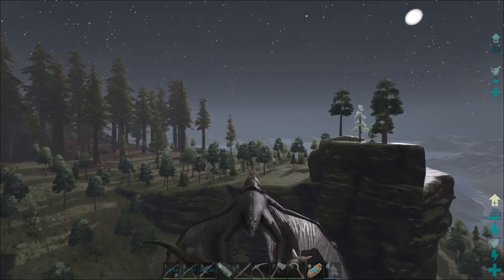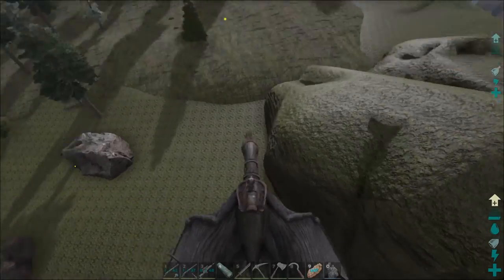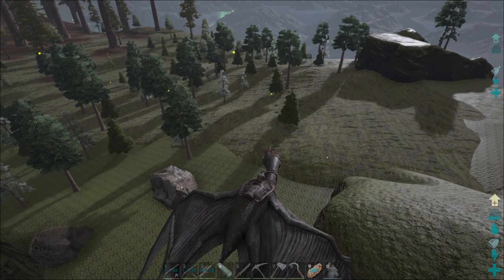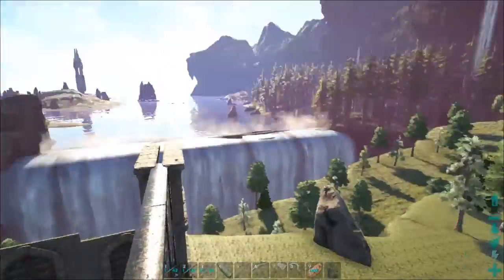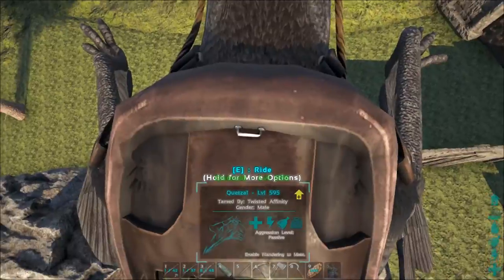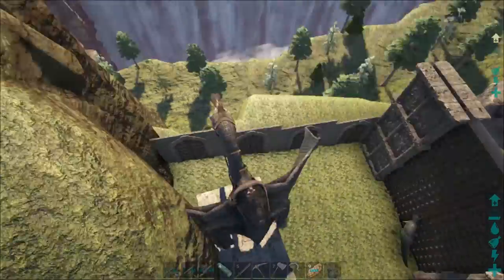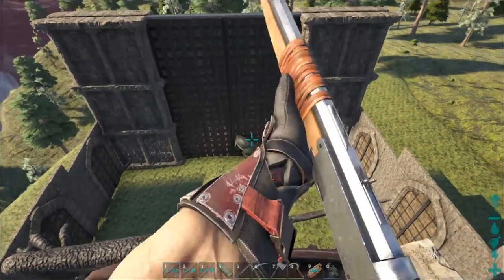We are approaching the taming pen with our very first Carno — Carnotaurus. We're getting some lag because my base is not loading. We got disconnected, which is absolutely terrifying because who knows where we got disconnected. I did get disconnected and lost the Carno, but I have now recovered and went back to the Scorched Island and found another Carno, an even better one — level 348! Now he's going to be ours forever.